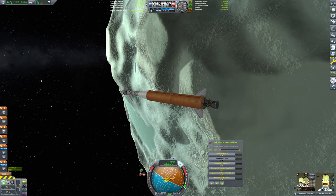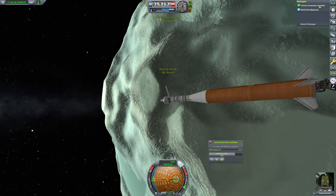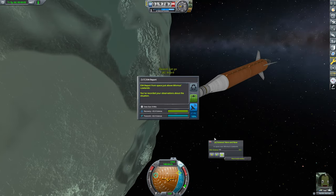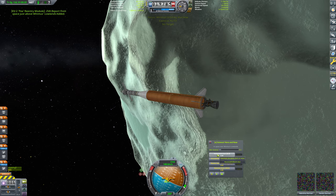For the moment we are going to have Kenkin EVA here, and that will complete our contract parameter for the spacewalk. We'll grab our EVA report and we will grab all of the science that we can.